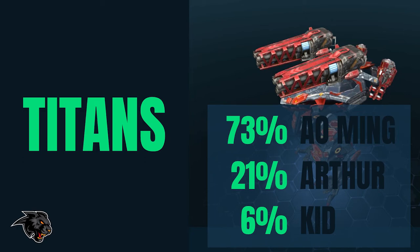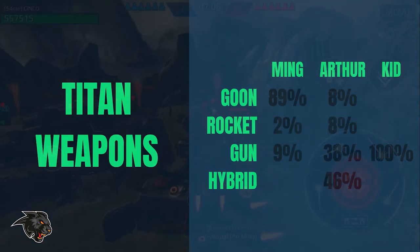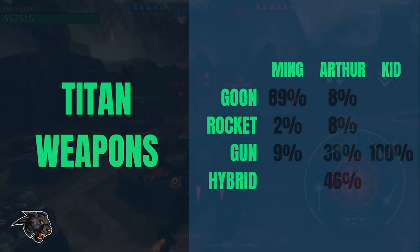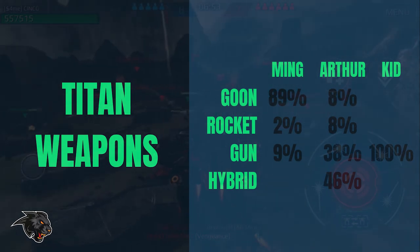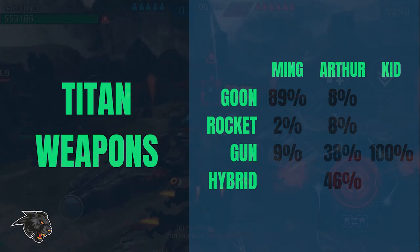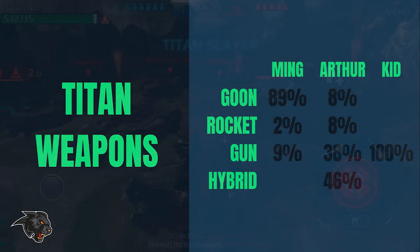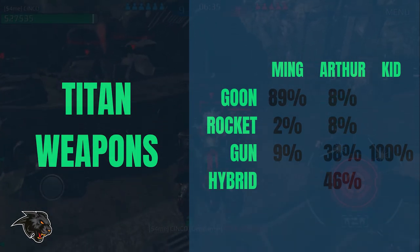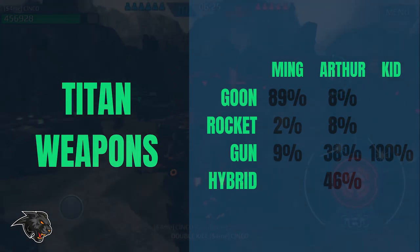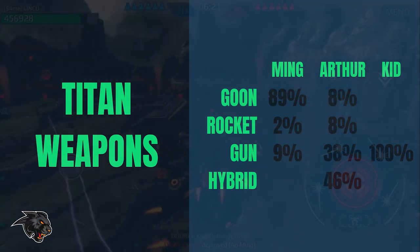Since the last Top Hanger episode there has been a change to the distribution of Titans. In the last video Ao Mings were dominant, way over Arthur in terms of usage with about 95 percent of all the Titans. There was really only one Arthur in all the hangars checked and there were no Kids at all. Not only did the distribution of Titans change but the distribution of Titan weapons also changed. On Ao Mings 89 percent of the time it's still the Dragoon variant. Arthur's had something really interesting: 46 percent have a hybrid setup with either alpha rockets and beta machine guns or alpha machine guns and beta rockets, to get an edge going head to head and use rockets to get around Arthur's shield. 38 percent of Arthur's are still running machine guns, and 100 percent of Kids are running machine guns — primarily because if you're not going to spend on an Arthur and an Ao Ming, of course you're going to use the machine guns.